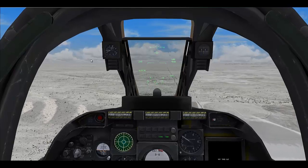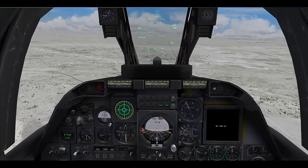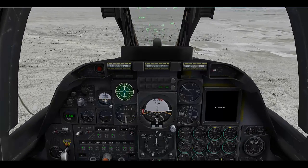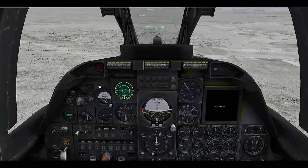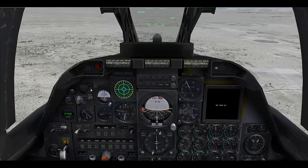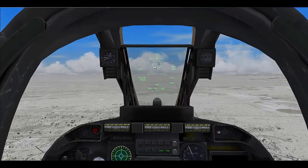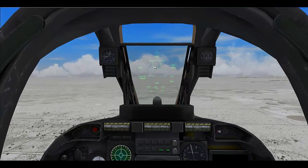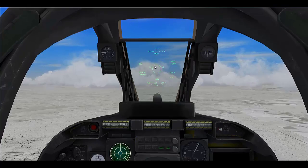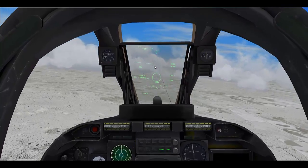Alright, we are now airborne, so we are going to look at the various items for making our weapons usable. First off, we have three HUD weapon modes: Weapon Delivery 1, Weapon Delivery 2, and Expanded. Weapon Delivery 1 sets your HUD into a mode with a fixed gun pipper which is capable of being moved up and down using manual ranging with Shift Up and Shift Down. This key combination works for the ranging on all HUD modes.